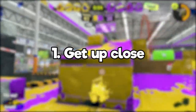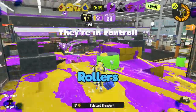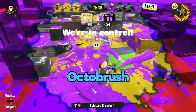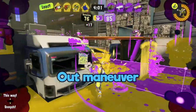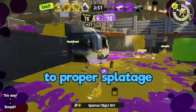Number one: get up close and personal. Everything seems to outrange the Tri-Slosher — rollers, N-Zap, all the other sloshers, and even the Octobrush. However, the Tri-Slosher has a wide hitbox and a fast kill time to make up for its lack of range. Outmaneuver and outpace your opponent so you can put your wide hitbox to proper splatage.